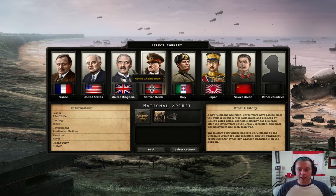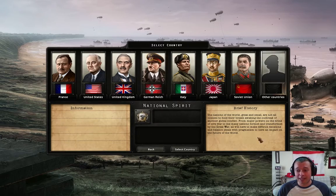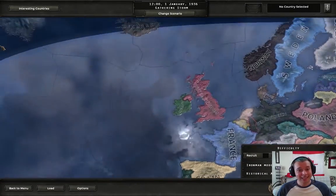We're going to start in January 1936. The game also lets you start in August 14, 1939, just before World War II. We're going to start three years before to have a little time to set ourselves up the way we want. These are like the major nations in the game - France, the United Kingdom, the German Reich, Italy, Japan, and the Soviet Union. Each of them has their unique challenge and ability. We're not going to be playing as a major nation. We're going to be playing as what's called in this game a minor nation, which is going to be Canada.